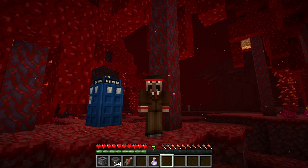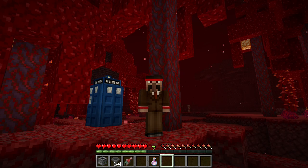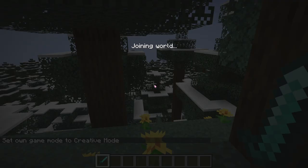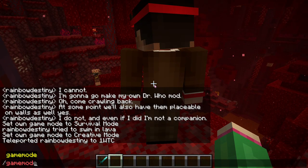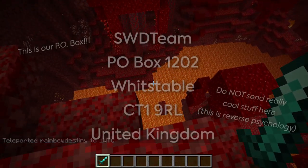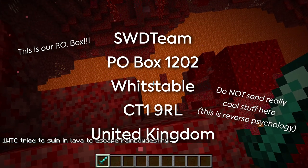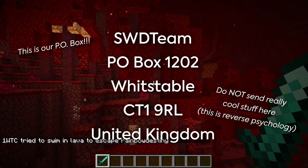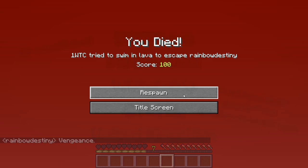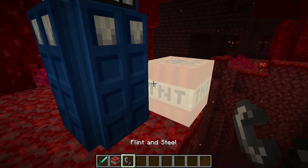On a final note, because we haven't made many videos in a while, we've forgotten to put it up on the video — we have a PO Box. If you want to send us stuff like fan art, a letter, or a picture of your TARDIS, you can do so at: SWD Team, PO Box 1202 Whitstable, CT1-9RL. Please make sure you don't send anything via courier, because couriers cannot access our PO Box — please send it with your local postal service. If there's enough cool stuff sent, we'll definitely showcase it on the channel.